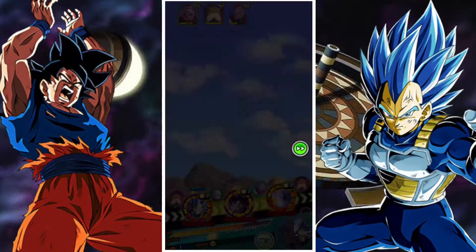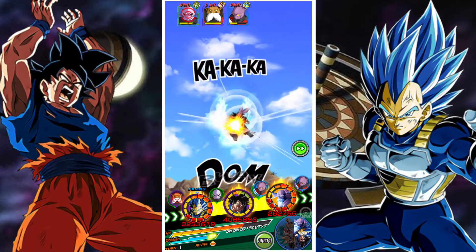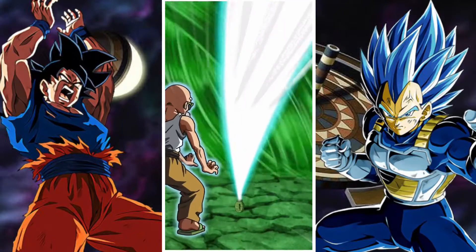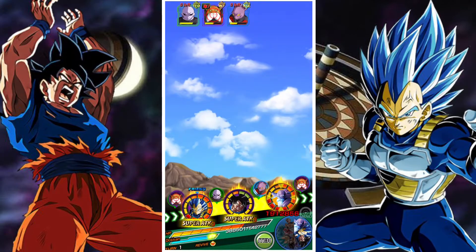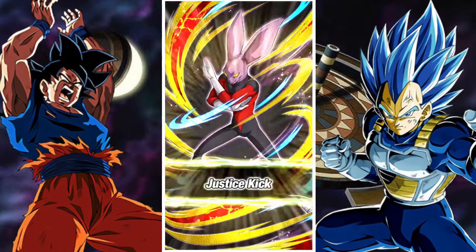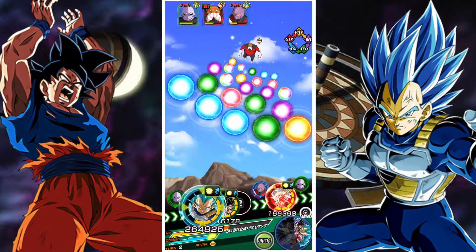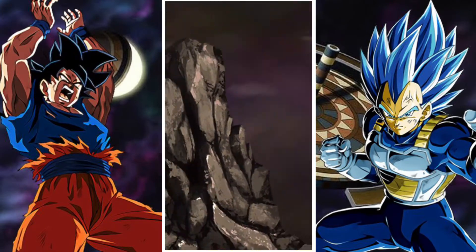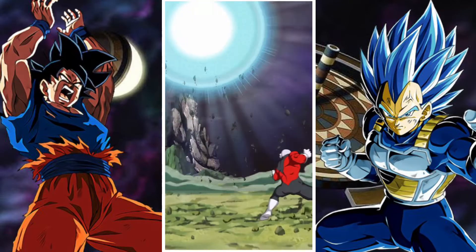Goku doing some good, solid damage. We've done some good damage to Dyspo as well, which is very helpful, and at this point things are going well. Master Roshi is going to really help us out with sealing the top row. Then we get pretty fortunate in that Dyspo lands a super attack on Master Roshi, which is what actually pushes us into the threshold required to activate Goku's active skill — exactly what we wanted. So Goku gets his active skill, super duper helpful, and we end up with the perfect lineup in this second rotation.